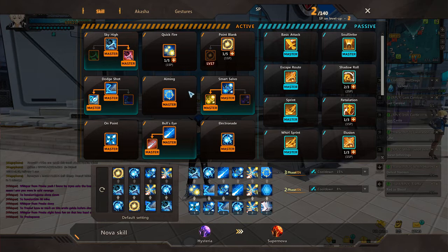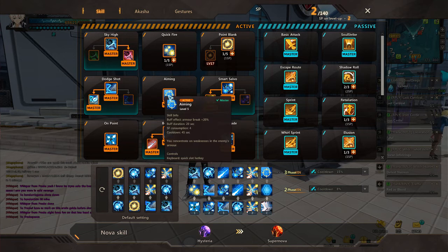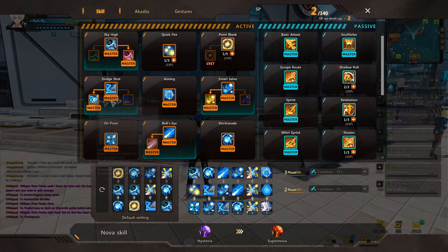Point Blank is level one — I find it useless because it pushes enemies away, which I don't need since I spec for Dodge Shot. Dodge Shot moves me backwards and slows enemies with smoke. This slow is invaluable when farming high-HP enemies because it lets your group DPS more effectively and keeps enemies from reaching you. Aiming is an excellent skill — it allows armor break, boosting damage for you and your entire party. Aiming must be maxed.